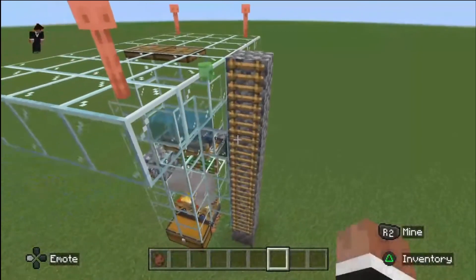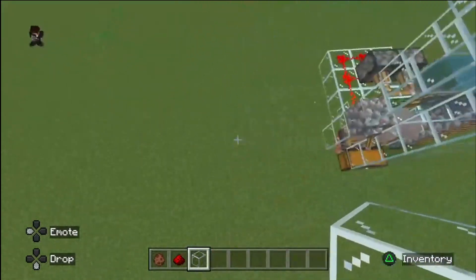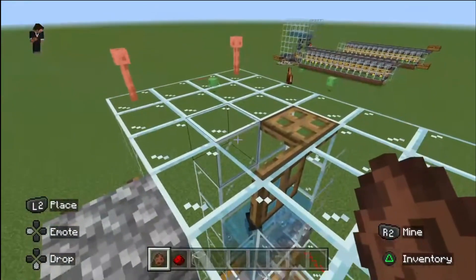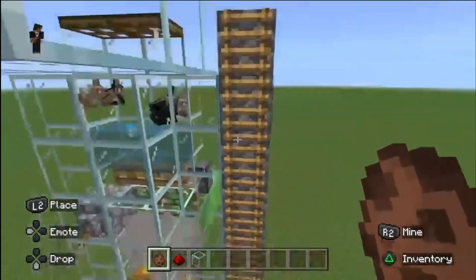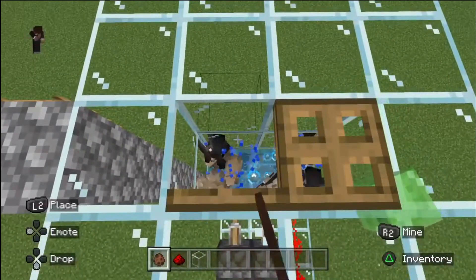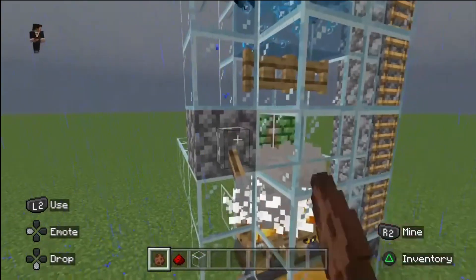Now if you want more rabbits, you want to build a breeding box right here, or a staircase where it's in the floor. Because if you breed them in here, the children will fall and the adults will stay up. The children will fall, they will grow up right here, and as soon as they grow up you can flip the switch and they get killed in the fire.